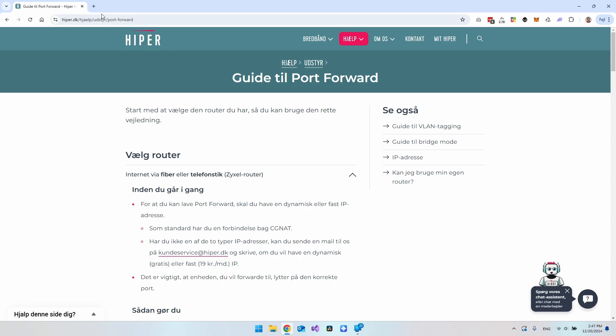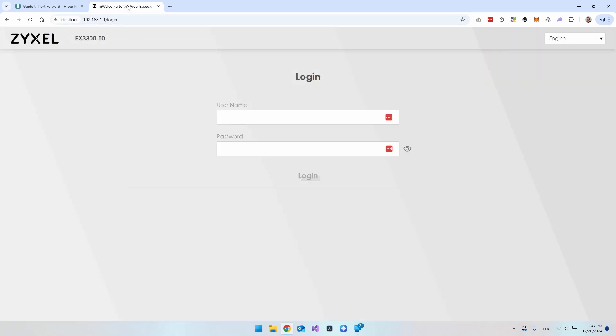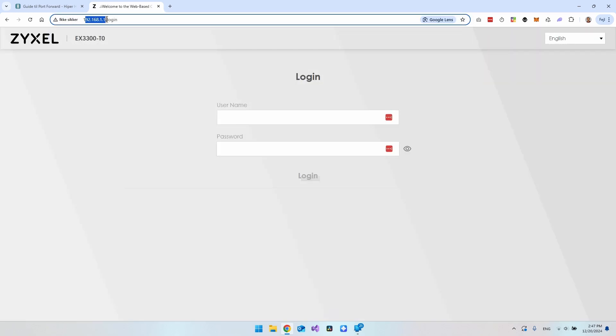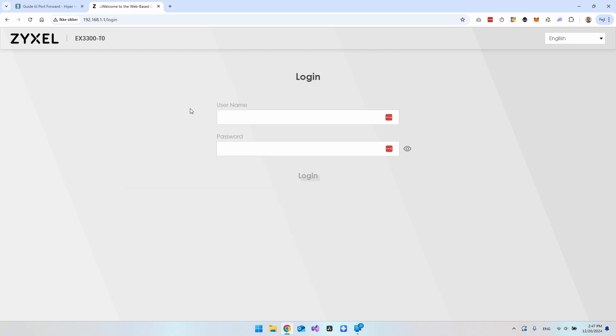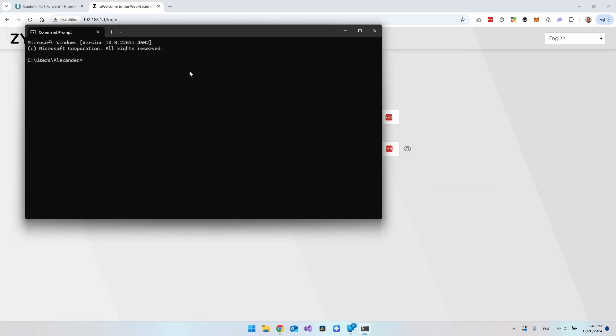Now when that is done, you want to go into your router and set up a couple of things. First, you need to find the IP address of your router. If you can't find it on a label on your router, you can open the Command Prompt — hit the Windows key, type 'cmd', and open Command Prompt.